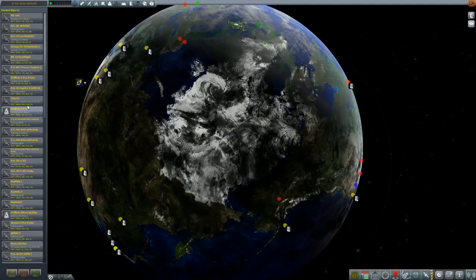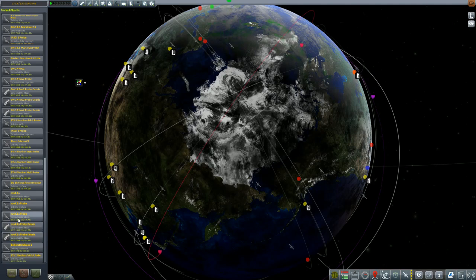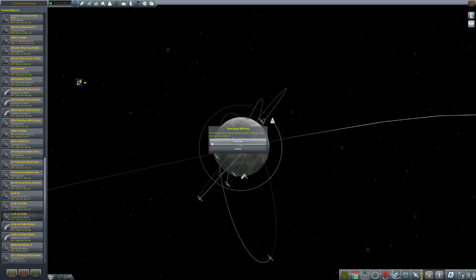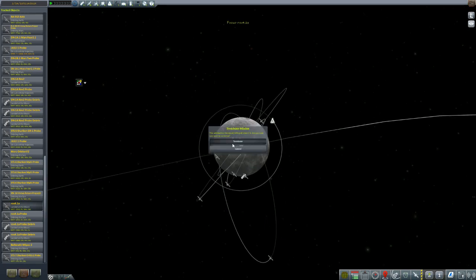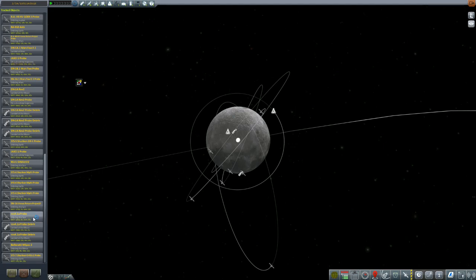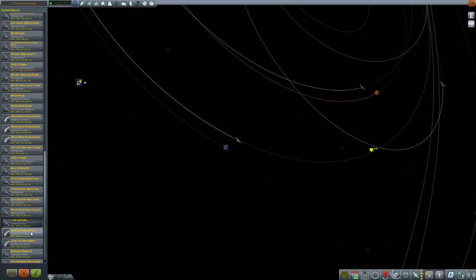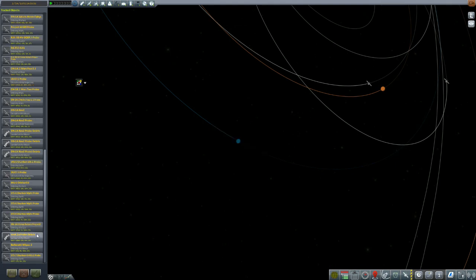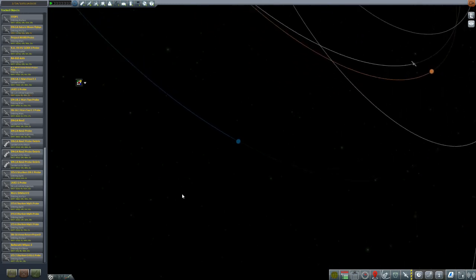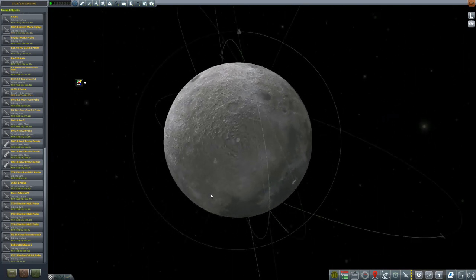So we'll jump back to the tracking station and go find our Row Four. Terminate. Oh, that makes me so sad. Will not terminate. Okay, it looks like we got it that time. Anything landed on the moon? Actually, we can go ahead and terminate that one also, just to kind of clear things up a bit — and all of the landing stuff too. Hopefully that will clear up some of this bugginess. I can only hope.